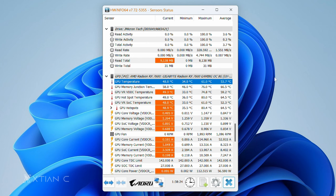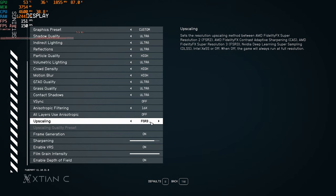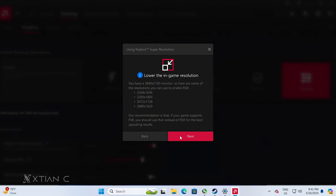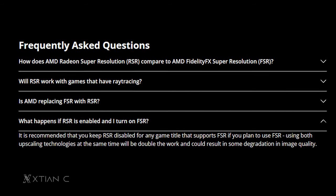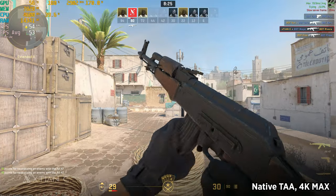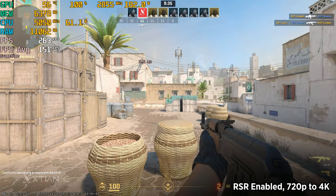In terms of cooling performance, the graphics card only reached a maximum temperature of 61 degrees during the entire game testing run, so the cooler is doing its job very well. As for the best upscaling feature to use: if the game has FSR support, go for it since it's the more recommended option. If you feel it's still not enough, you can also enable RSR at the same time, though AMD advises against using both simultaneously when FSR is supported, as it doubles the workload and may degrade image quality. They offer similar effects, so pick only one if possible.